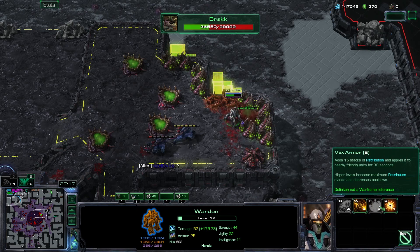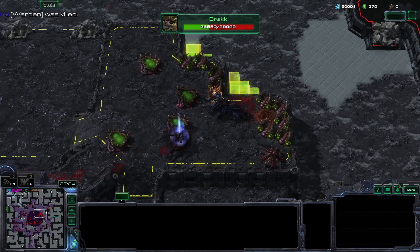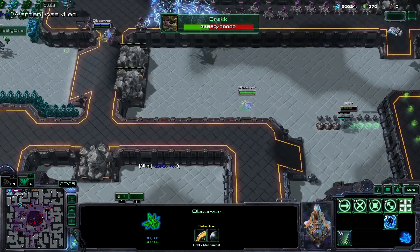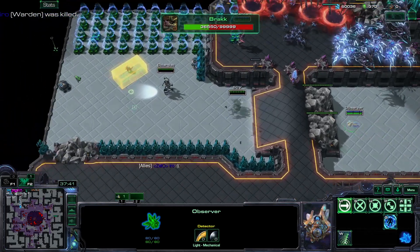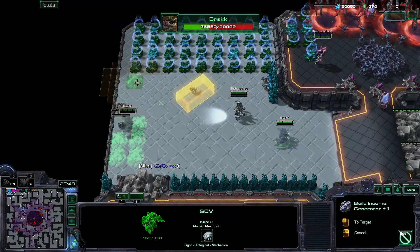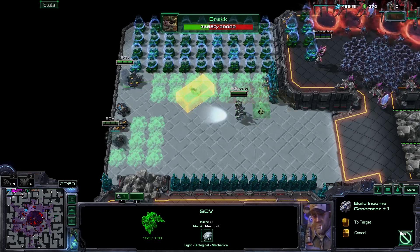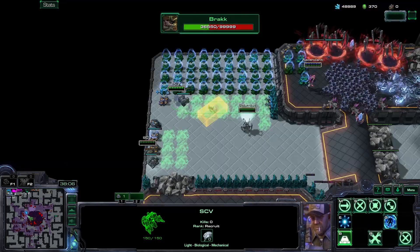I've been killing stuff for so long now. Recall, recall - no way, I died! Oh god, I died like a noob. No problem - I can literally go for Ghost Nova, I have 300 gas. I'm going for Ghost Nova. I can't believe I died - I wanted to kill their income. But my guys are pushing and most of their gas income is dead, so there's that.